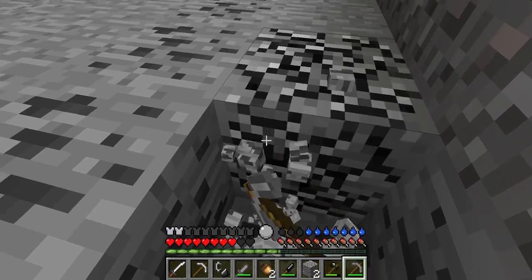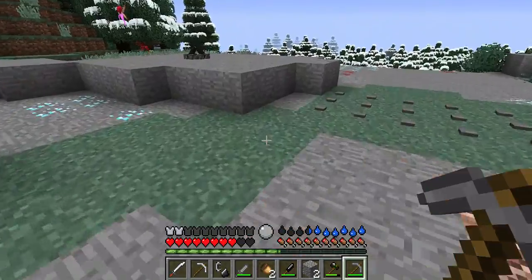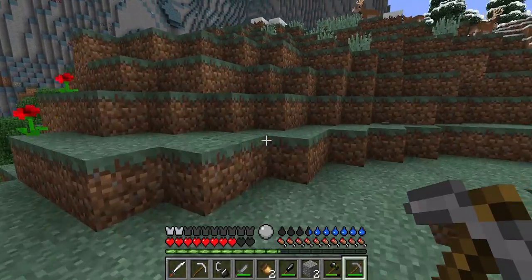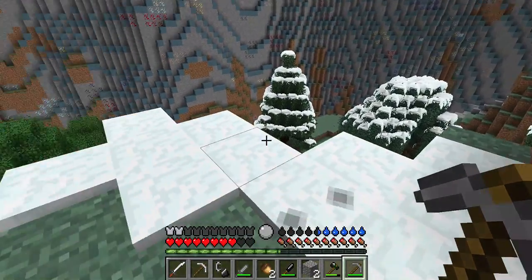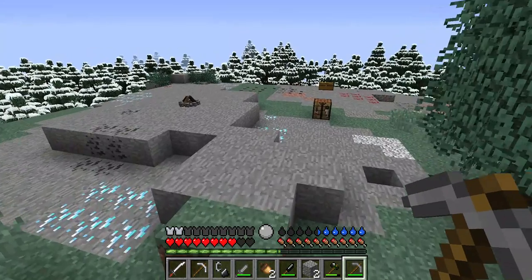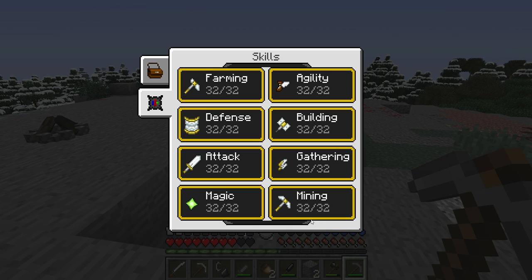If you try to mine iron, it'll say that you can't mine it and you have to be a higher level. So you mine coal to get XP, and then with that XP you go into your inventory, click here, and level up your mining. I already leveled up everything to the max just to do the video.